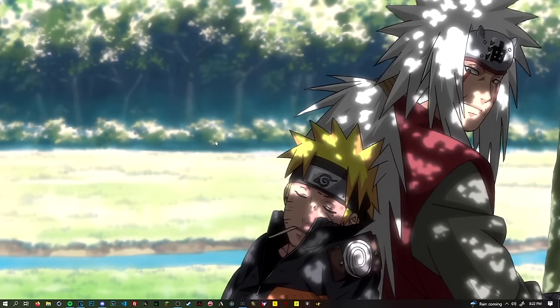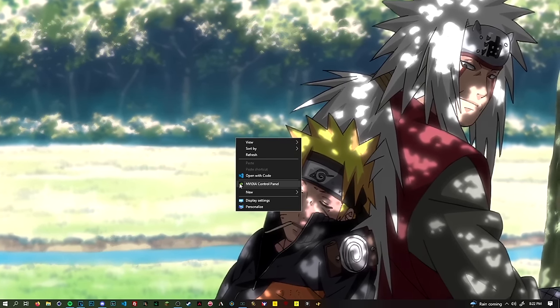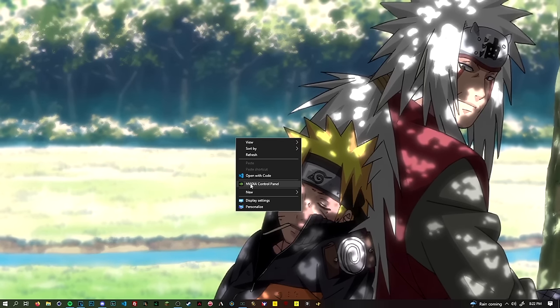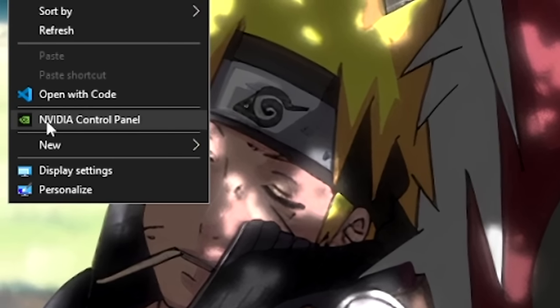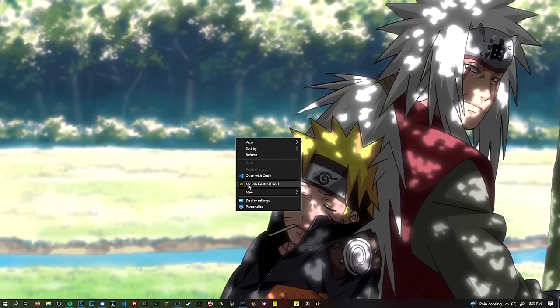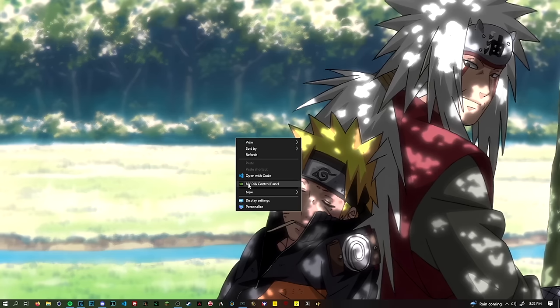So to start off, what you want to do is just go to your main desktop home screen. From here, you want to right-click and then go right into NVIDIA Control Panel. With AMD cards, I believe it's something similar, but I honestly have no idea, so if you guys do have an AMD card, please let us know down in the comments below what that is and if this even pertains to changing the vibrance on your AMD card.